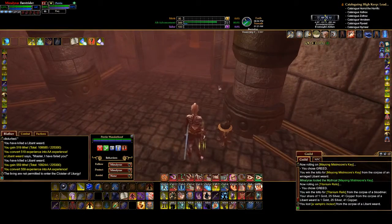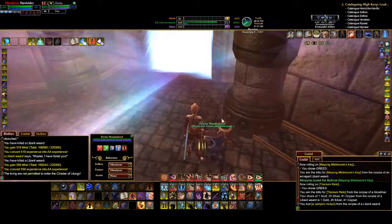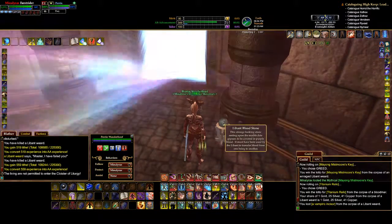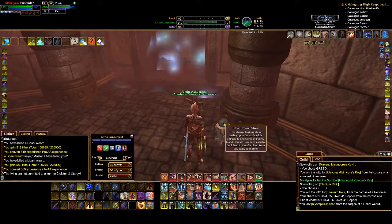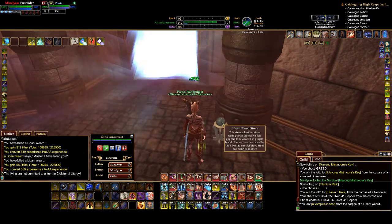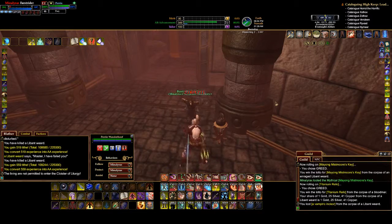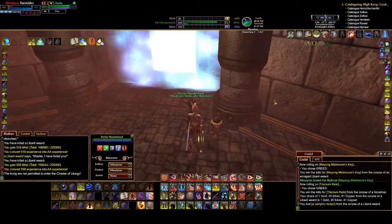We have to use this to go down there. This is a Blibent Bloodstone. What we're going to do is become vampires — this is a blood transfusion. Be careful when you use this because it's going to knock off about 95% of your health. Yes, you heard right — 95%. Watch closely. Two million points of damage right there.